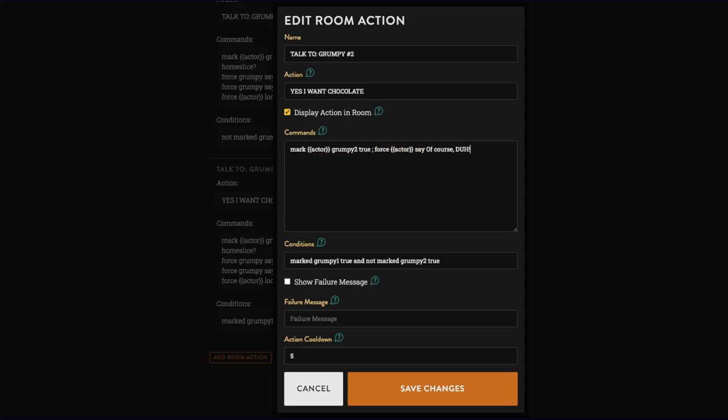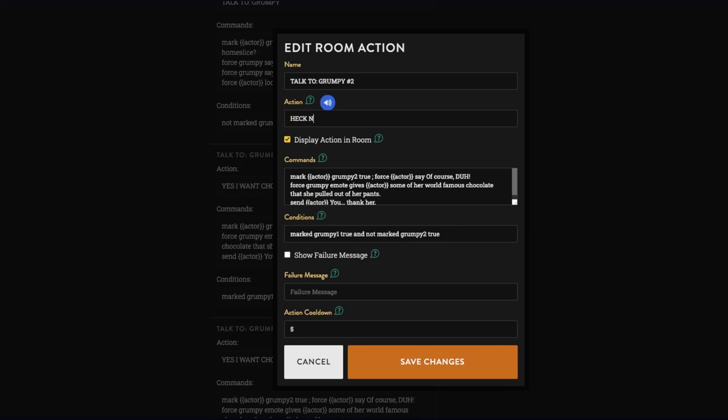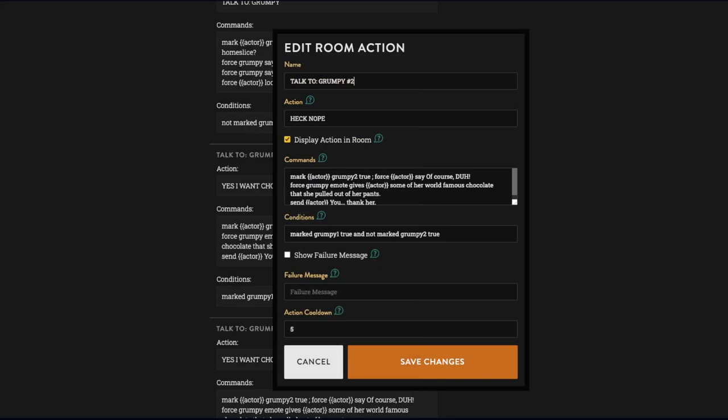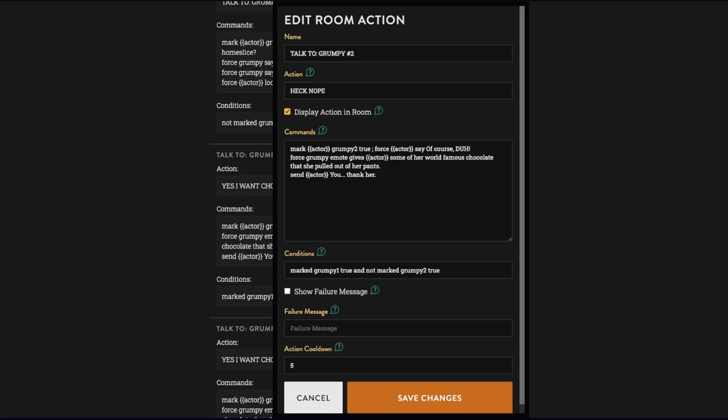'Force grumpy emote gives actor some of her world-famous chocolate that she pulled out of her pants.' We also want the option to say no — 'heck nope.' This is still part two of the conversation: marked grumpy one true, not marked grumpy two true. Mark grumpy two true, force grumpy to cry, force actor look.